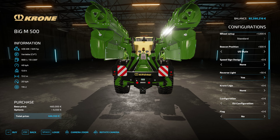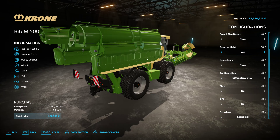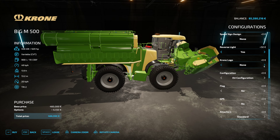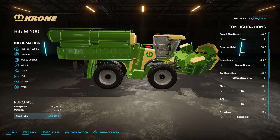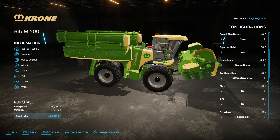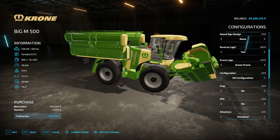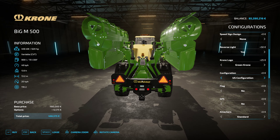Reverse lights of course you can add down here on the back, which are really handy. We've got the Krone logo on the side here - we can add that if we'd like. I believe it's only on the right side, that is correct. We also have EU configuration overall, but you can also do US configuration which takes warning signs off the front and adds triangles to the rear. Back to EU so you can see the difference there.